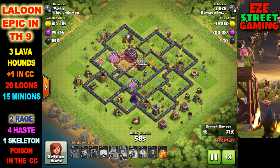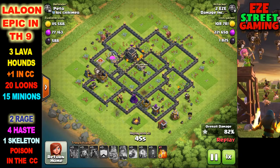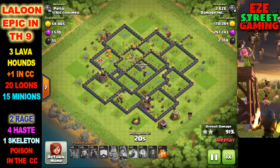For example, if there's an air defense north, south, east, and west, and you take out the north with the queen, the lava hounds will travel the other direction. You already know which way they'll go. You just follow them around with balloons. With my spell composition - two rage, four haste, a skeleton spell, and a poison in the clan castle - there are tons of spells. You could basically cover the entire base because haste spells are only half a spell slot and you can bring four.